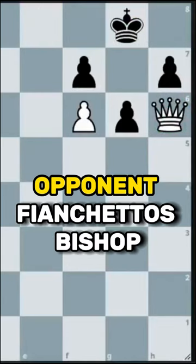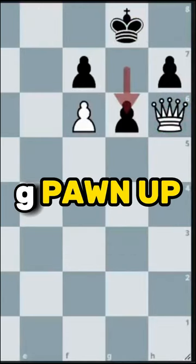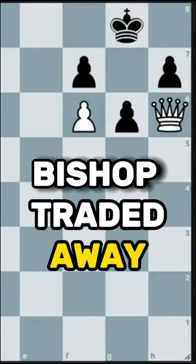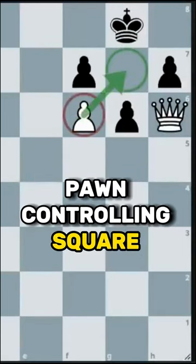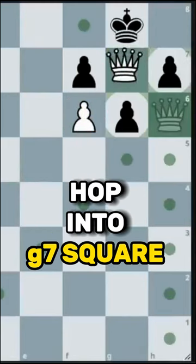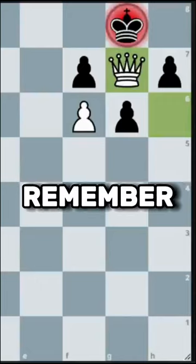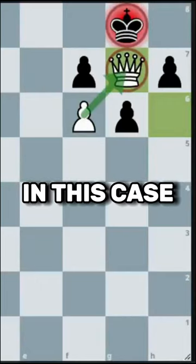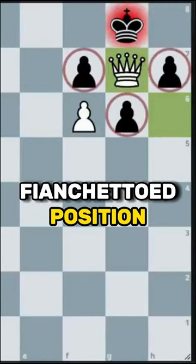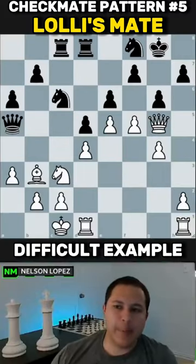Lolly's mate: basically whenever your opponent fianchettoes their bishop — they push the g pawn up, bring the bishop here, and try to line it up — that bishop gets traded away and you're able to get a pawn controlling that square. You can never get your queen around and hop into the g7 square; it's just going to be checkmate immediately. In this case you're defending it with the pawn and infiltrating that fianchettoed position.